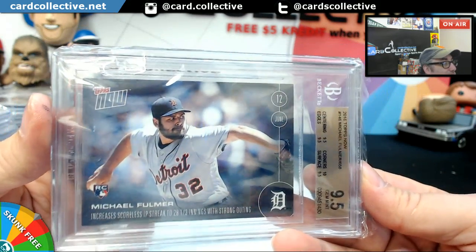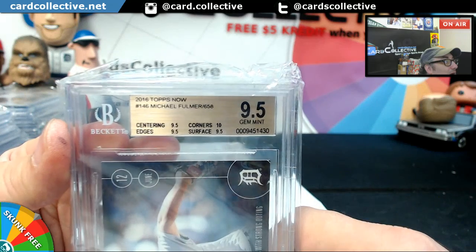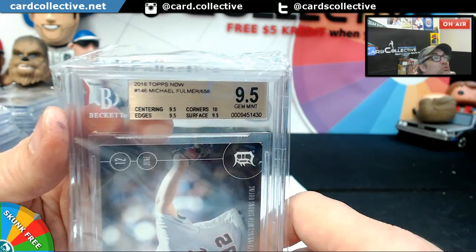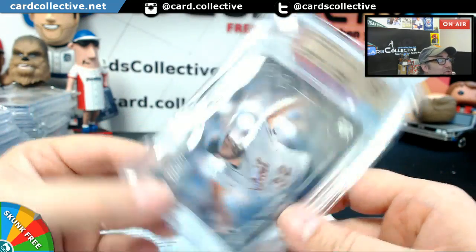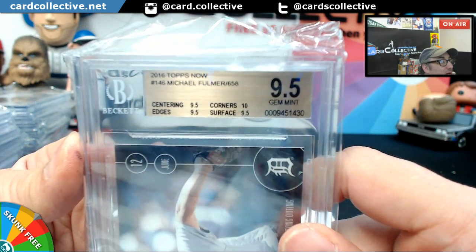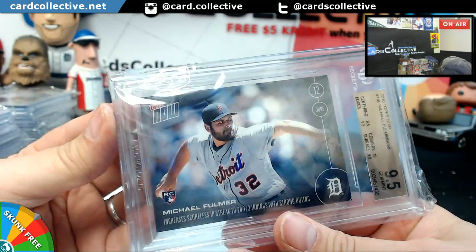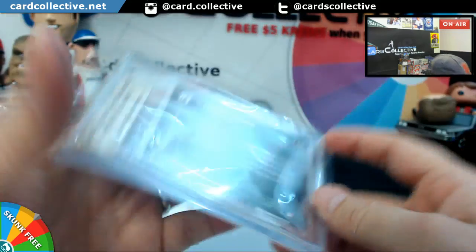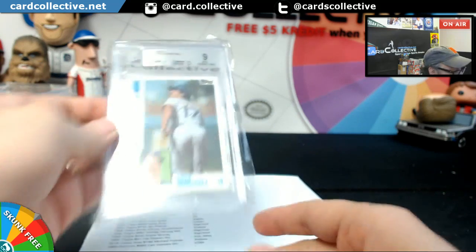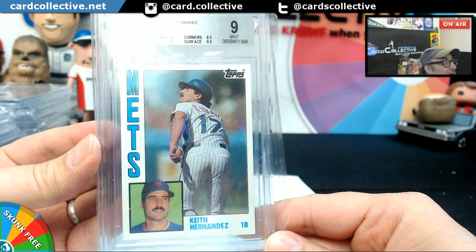I threw in my Michael Fulmer on this one. Wow, corners — 10! I won't count this one towards the contest — this was just something I added. Dang, I'm happy with that. And then last card is a Keith Hernandez for Lethal. Lethal got a 9 — corners got ya. Still nice.